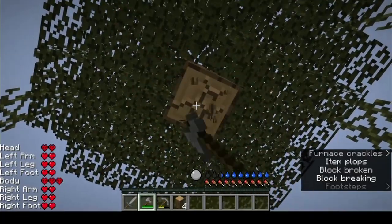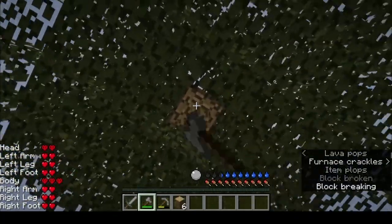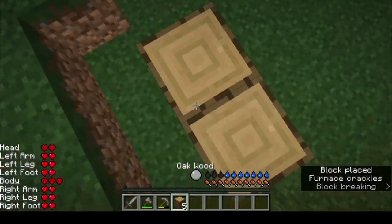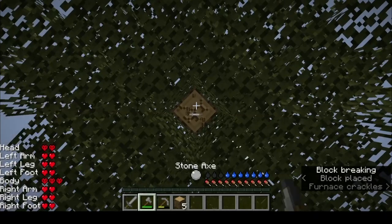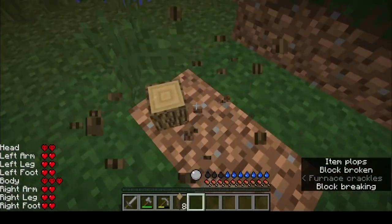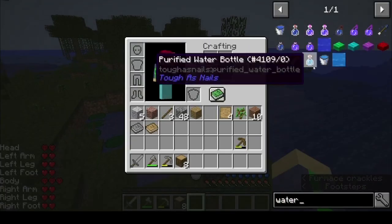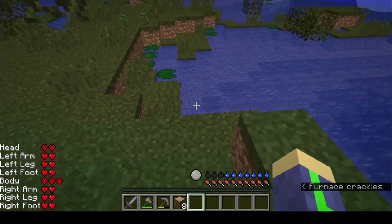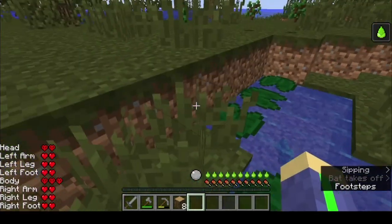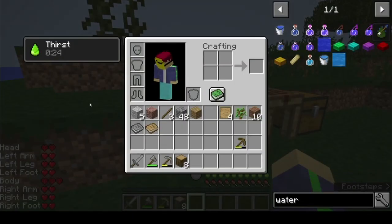I'm cooking up some iron right now. You may notice my thirst is going down, and you'll probably need a water bottle. But if you just shift right-click with an empty hand, you can drink water, but it gives you the thirst effect.